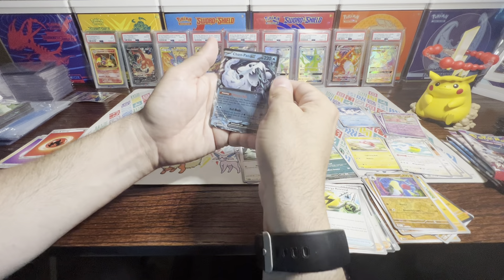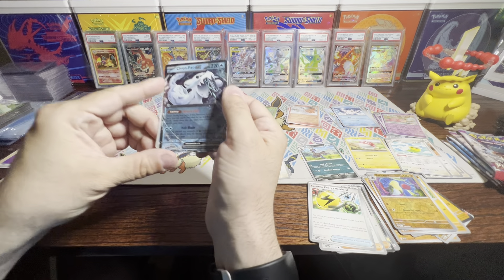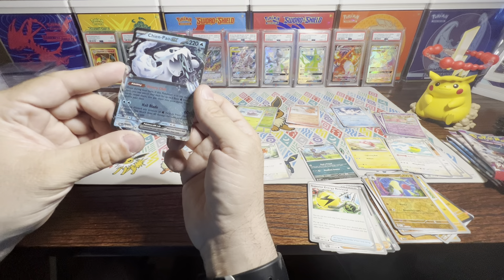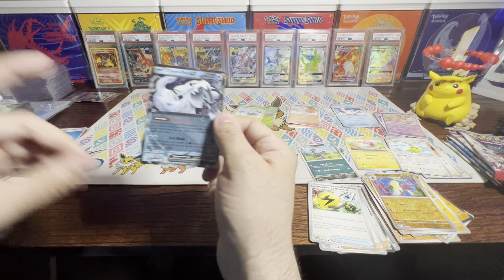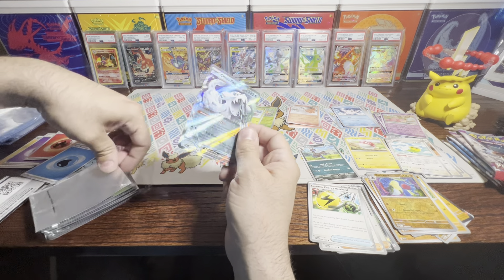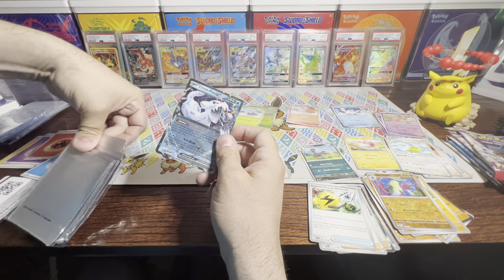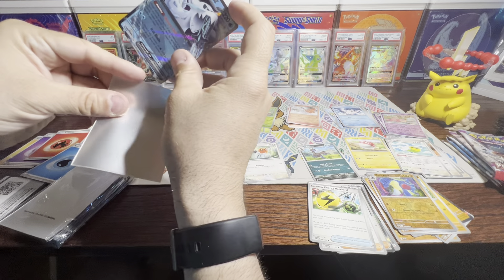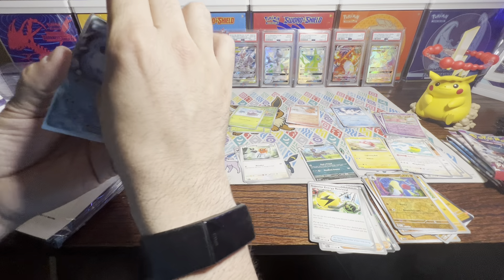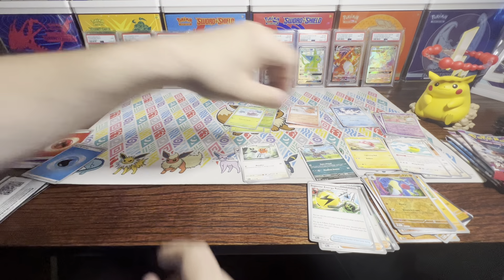Chien-Pao EX — that's a pretty nice card. I know I don't have that one yet, so let me get one of my Paldea Evolved sleeves. That's a pretty good hit, doing pretty good so far. Hopefully I can pull that Magikarp — I really would like to get my hands on that Magikarp. We've got five packs remaining.